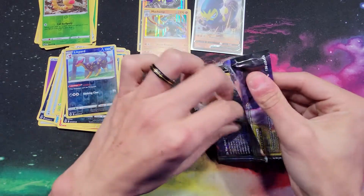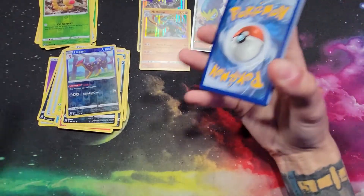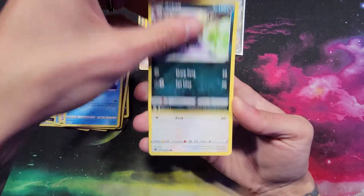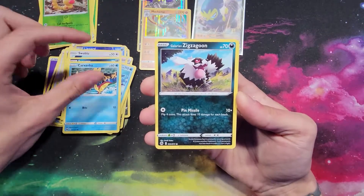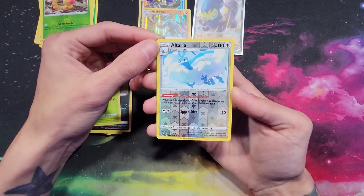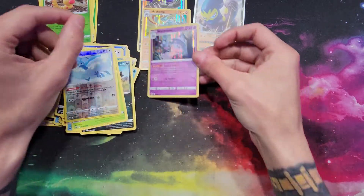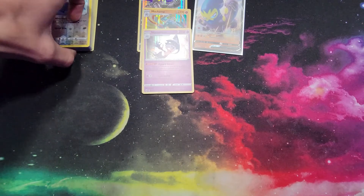Really need to pull something good out of this last one. I paid $24 for that box and haven't made my money back — though as you guys know, I'm not going to sell these cards, I collect them and give them away. We got another Steel energy, Sonja, Sharpedo, Arbok, Swablu, Scraggy, Carvanha, Galarian Zigzagoon, Kakuna, Altaria — and I'll make you guys a deal: if this next card is a Charizard, I will do my face reveal next week. Nope — holo rare Hatterene. My face reveal is coming at 2,000 subscribers, so if you're new here please hit that subscribe button!